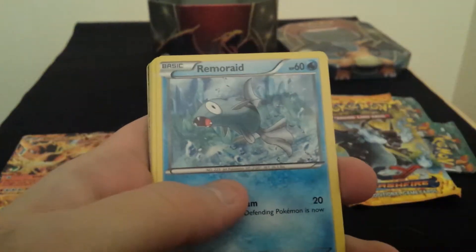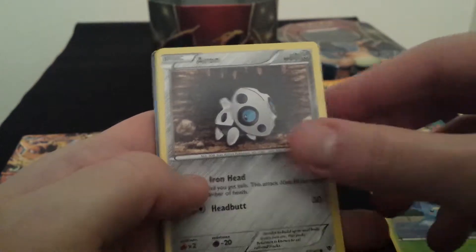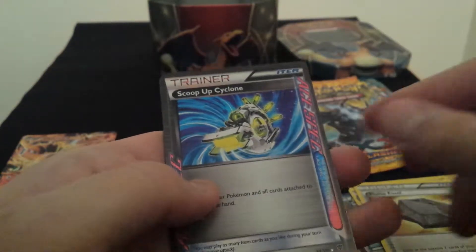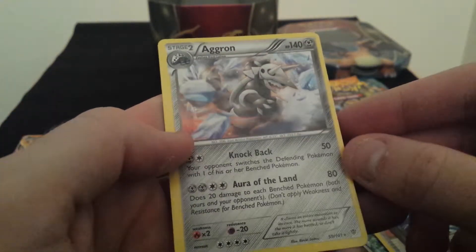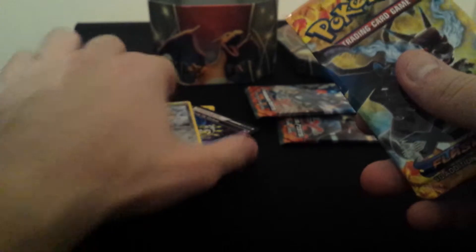We'll give that card trick a try as well. So let's have a look. We've got: Remoraid, Surskit, Arran, Drifloon, Ursaring, Wartortle, Plumefossil. Rares: Scoop Up Cyclone — 'Put one of your Pokemon and all cards attached to it in your hand' — not bad. And Aggron as a rare. That's my reverse holo — a rare reverse holo. So that's not a bad pack, two rares in a pack.